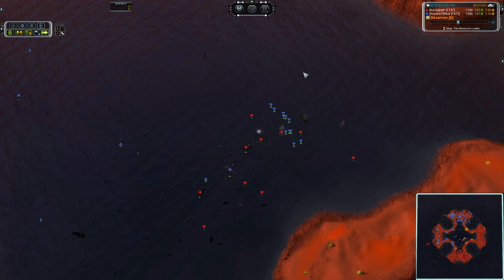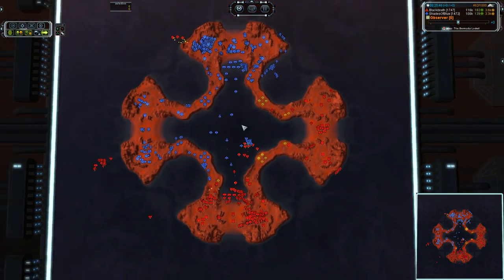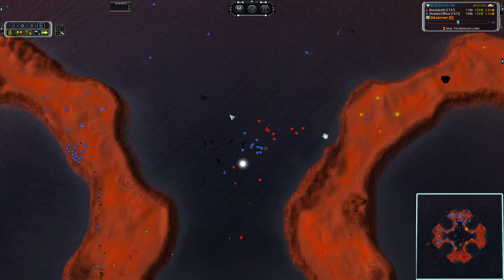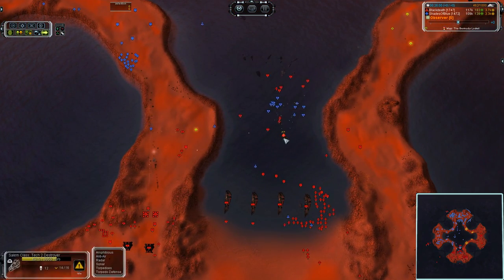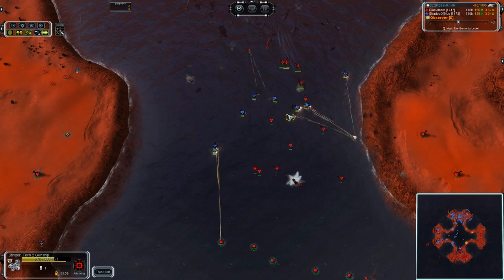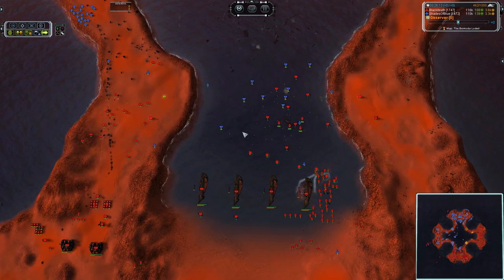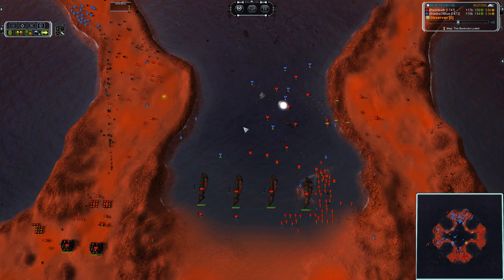Cybran Navy does have a particularly strong anti-air on their destroyers and their frigates. However, the cruiser with its slow firing rate and slow projectile speed wastes a lot of its damage. The Cybran cruiser sometimes has issues dealing with swarms of gunships if there were even a cruiser to begin with. So gunships are not as bad an idea against Cybran as they are against shielded UEF or any kind of Aeon cruisers. Granted, they are going down because there is some anti-air pouring in, but they're doing a substantial amount of damage before they go.